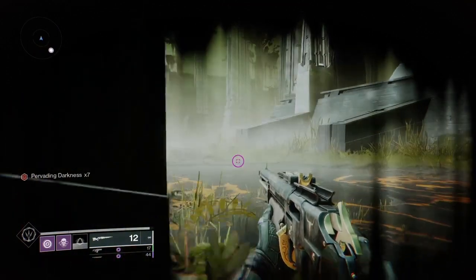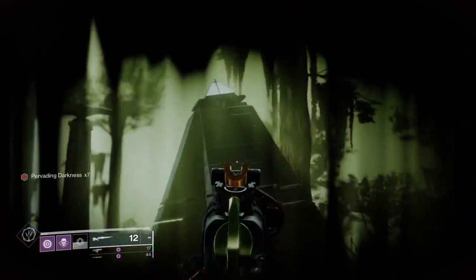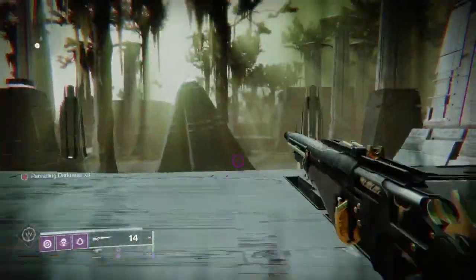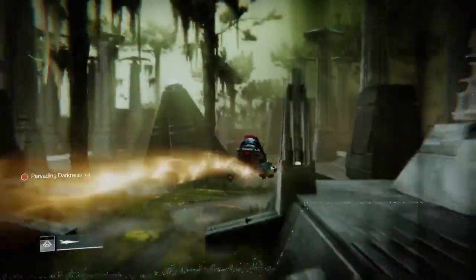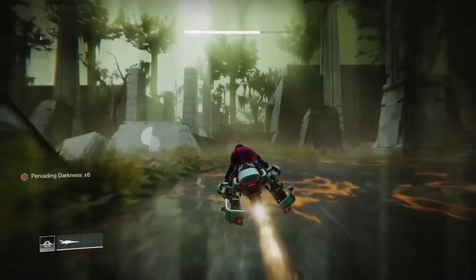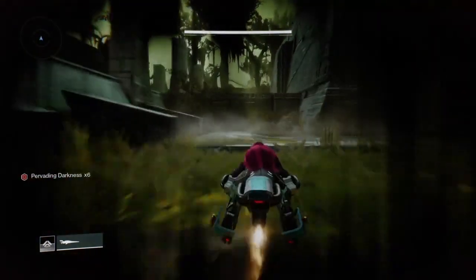The first chest is in the opening area of the raid. You can do this solo or with a team as you're completing the encounter. You will need to destroy the three cruxes that are hidden throughout the map, and once done, this will unlock a secret chest inside one of the temples in the opening area.